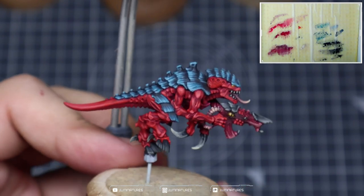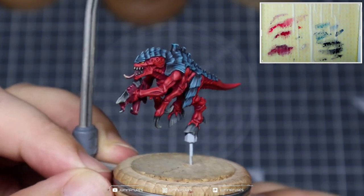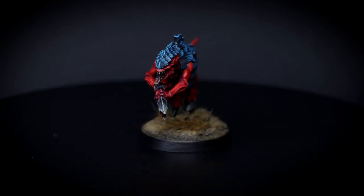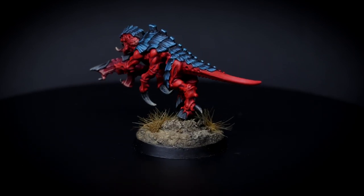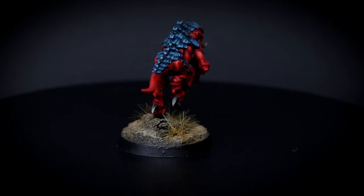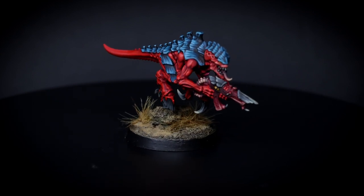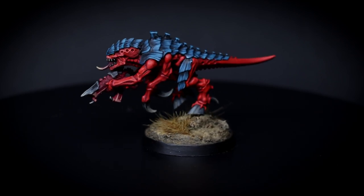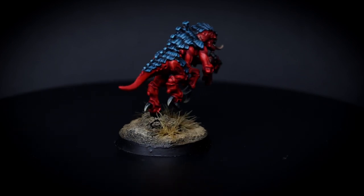Once you're all said and done your model should look something like this. I think this is a fantastic scheme — that super cold blue carapace just complements the super warm saturated red skin so well. The extra striations in the carapace make it look more aggressive and intimidating, and that translucent look to the back of the head is just a super sweet addition. I cannot wait to see your rendition of Hive Fleet Behemoth!